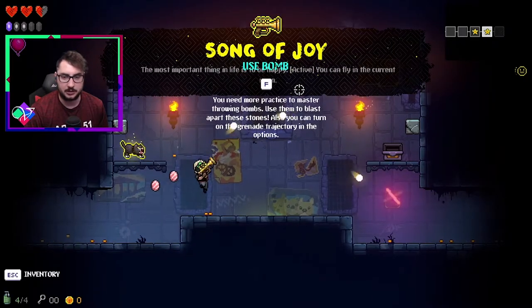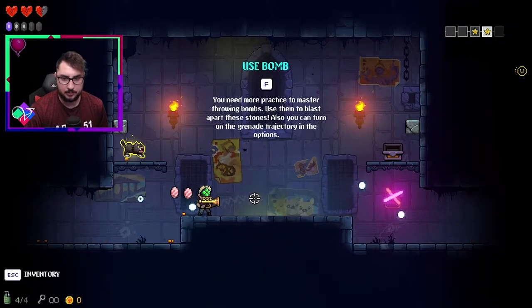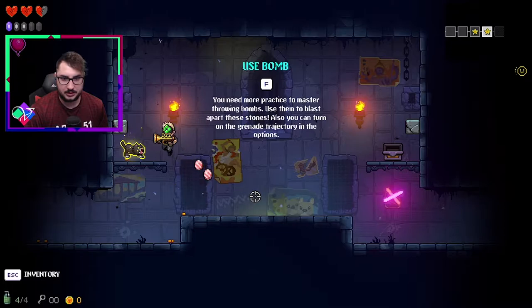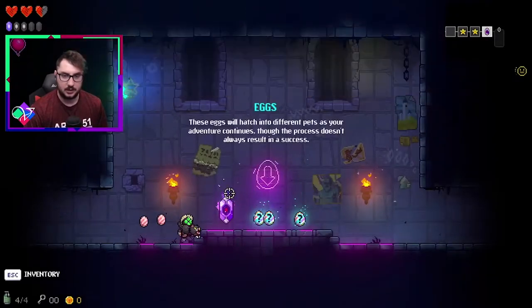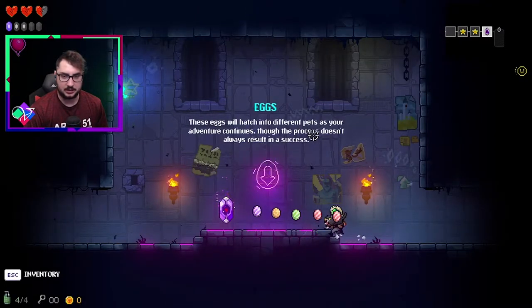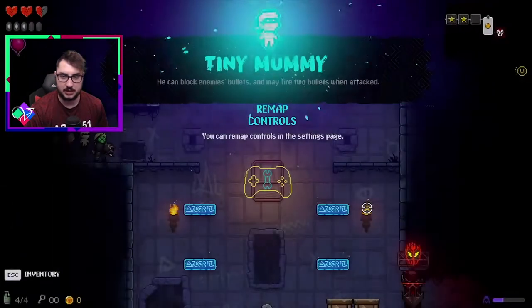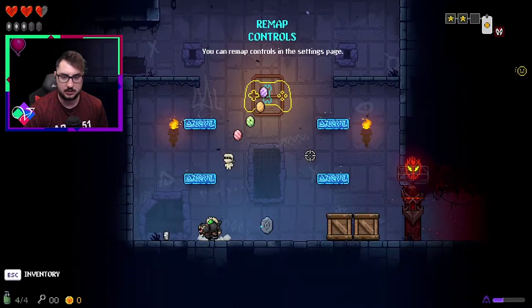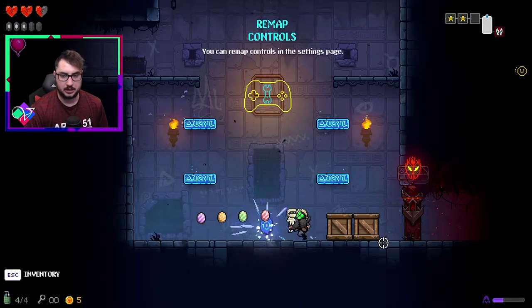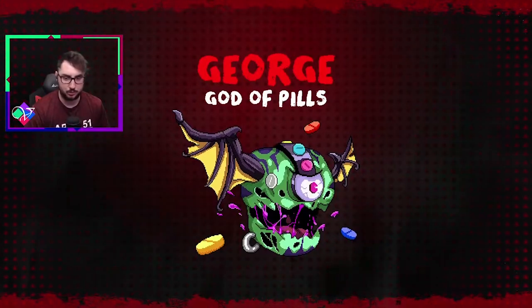Do I want to keep Terry here? I like the meowing as well as the multi-burst shot. Or do we take Song of Joy? Bouncing balls — my bullets seem too weak to go with Song of Joy. Eggs hatch into different pets and these build meter down here. There is a wisdom and a violence meter. Controls for mouse and keyboard are pretty fine.